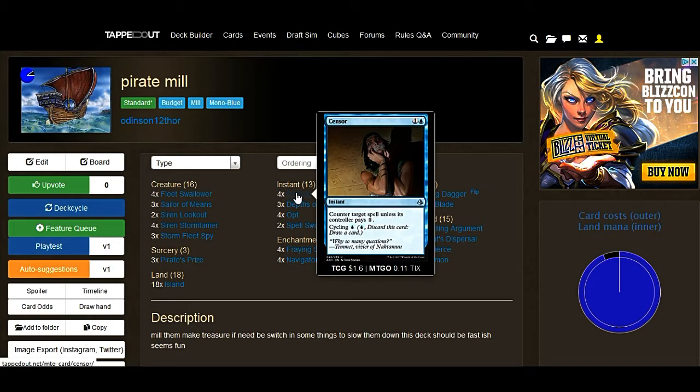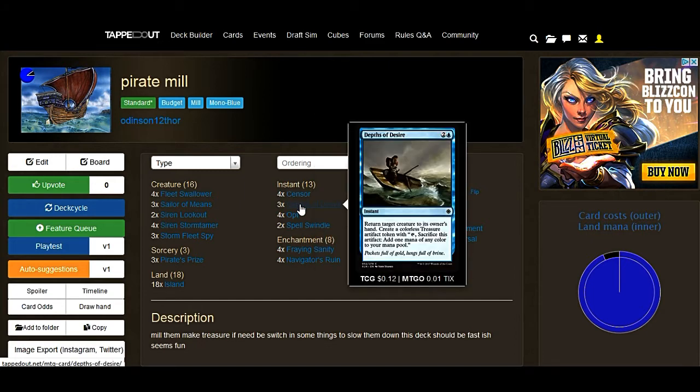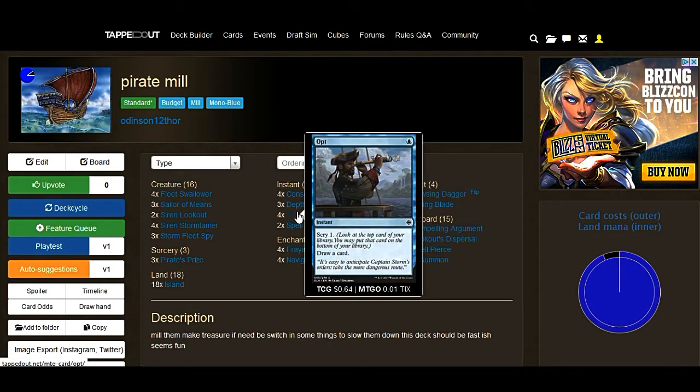Sensor — I prefer using Cancel, but I didn't change it on time. Sensor works great, it just negates things. It has a cycle too. A nice, lovely bounce card that gives you more land, because again, you're getting a lot of land in this deck. Gives you treasures. Opt to search your library a little bit.